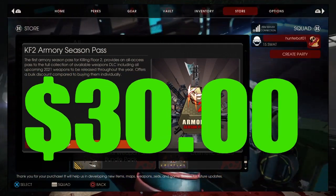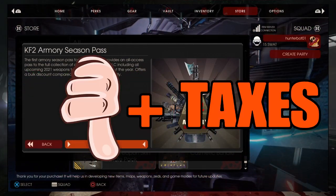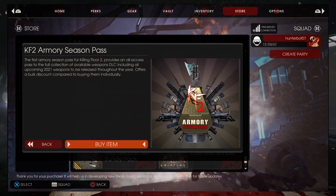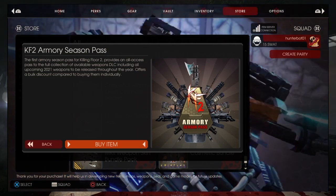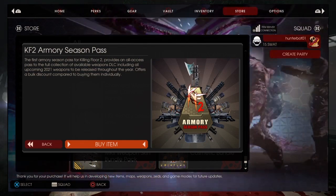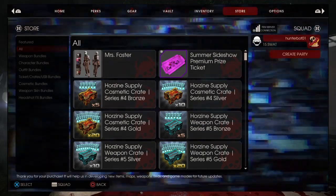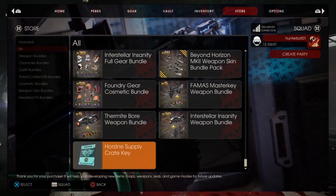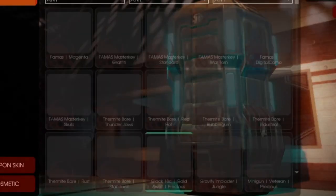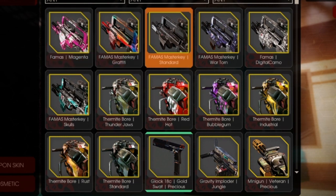$30, which really with taxes is like $32.46. I bought it, and what it amounts to — with all the weapons, if you were to buy individually — comes out to about $120. With this pass you get those weapons plus more downloadable content in the future for the rest of 2021, so it's a really good deal. After about two or three times being advertised to me by Heroic, I decided to get the Season Pass.